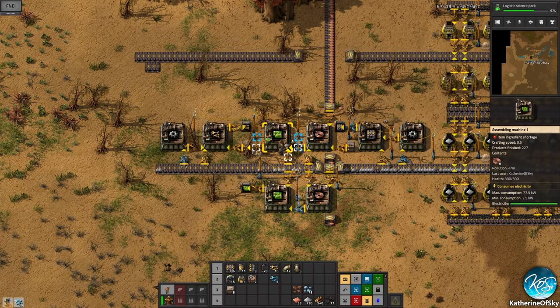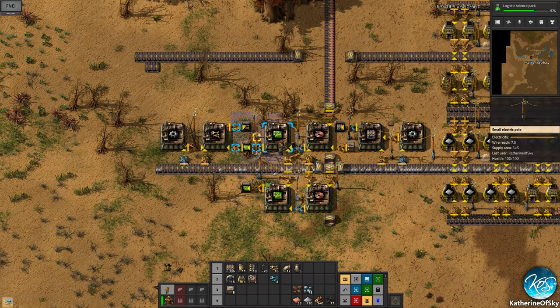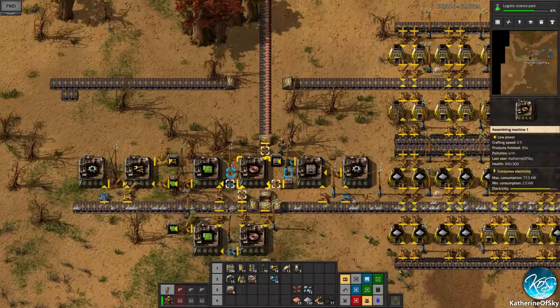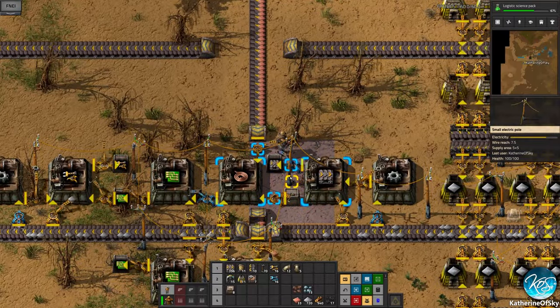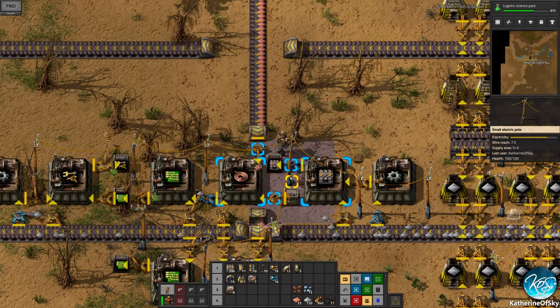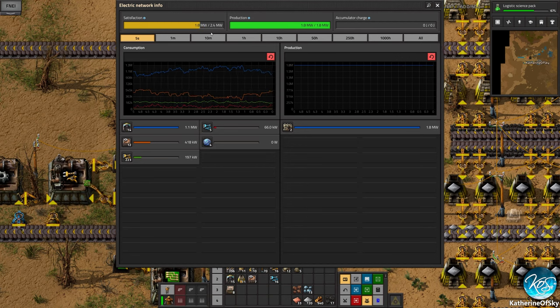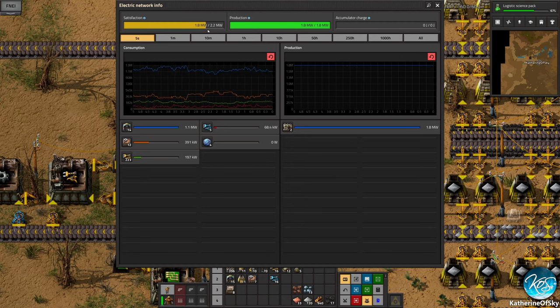We need to check on power — power is down. If you mouse over you can see it is not green, it is yellow; we're using more power than we're producing. This shows here: satisfaction is not being met — that's kind of the whole point here.